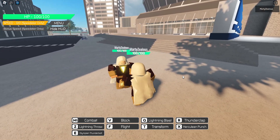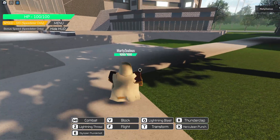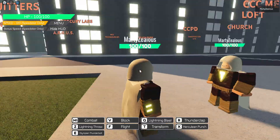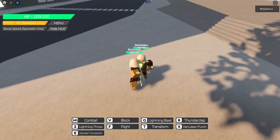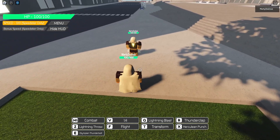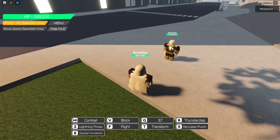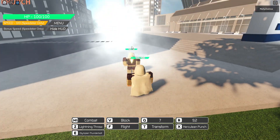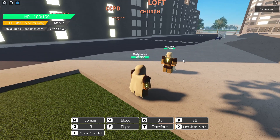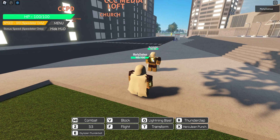All right, so I just spawned in a clone to test on. It doesn't do damage, so I won't be able to show you the damage numbers, but I'll be able to show you what the abilities look like. First we have combat, which is mouse button one — you just click and it does punches. Then we have block, which is V, and every character has that. We have a lightning blast: press Q and you shoot a lightning beam out of your hand, which is pretty cool. We have thunderclap, which is R — that sends them back a bit. Then we have lightning throw, which looks really really cool.